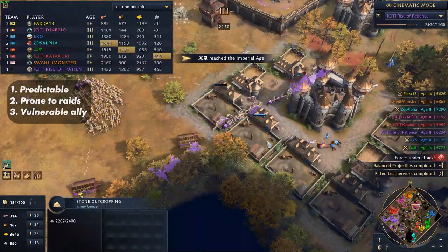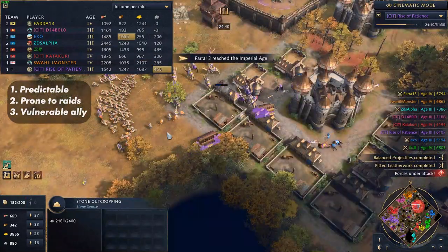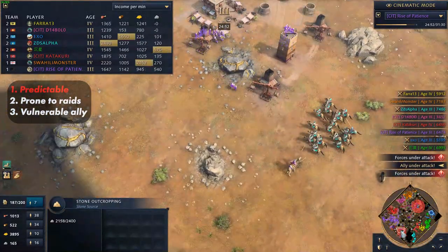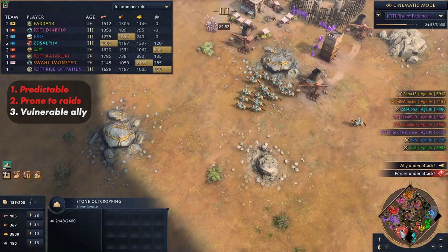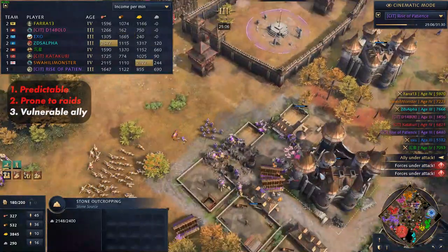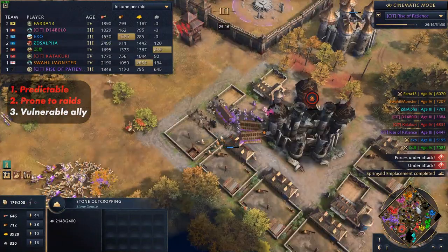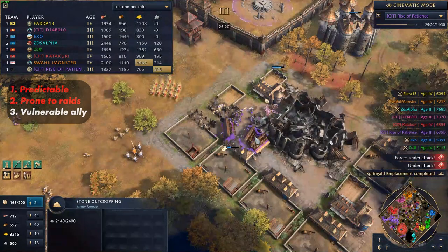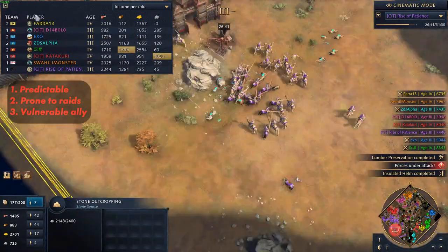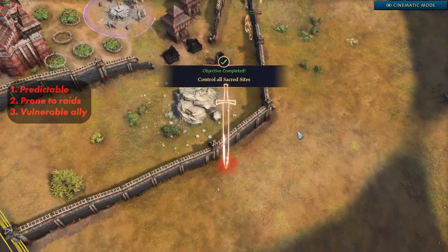This semi-aggressive build delays your second TC by a minute but takes care of all three shortcomings of the Abbasid feudal meta. It takes the predictability away as you now have a new tactic in your toolbox. It lets you both defend raids and counter-raid, so you get early map control and can put your TC wherever you want, putting your opponent in a defensive situation. Lastly, this build is amazing for team games because you can run around the map raiding, even buying time for your allies to boom.